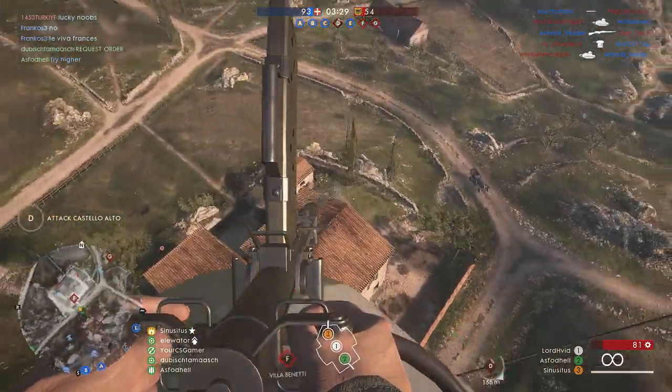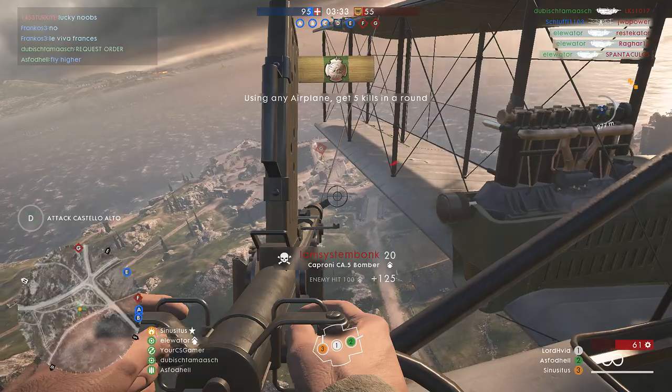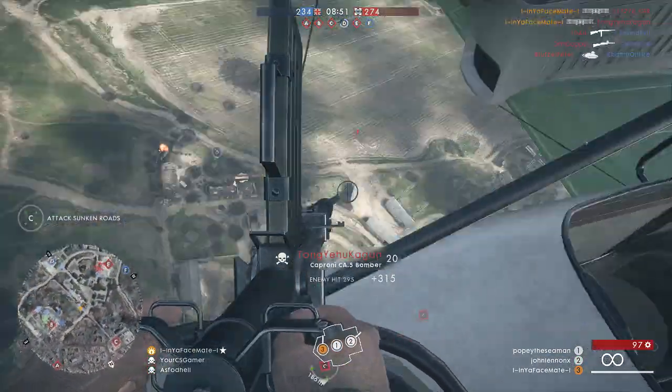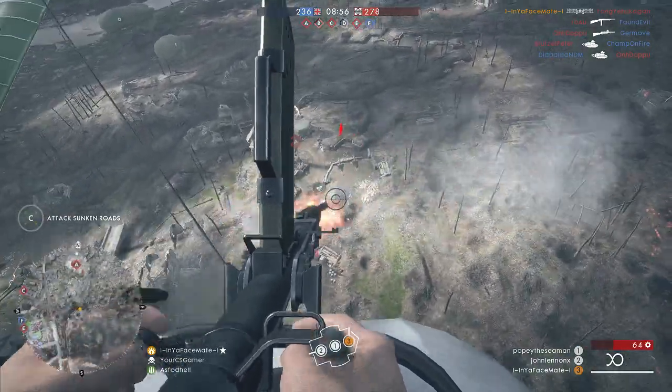If you do get the angle that you need as a gunner, it's normally not that hard to take out the guy on the AA. For the most part though, gunning for a pilot that you don't know normally turns out poorly.